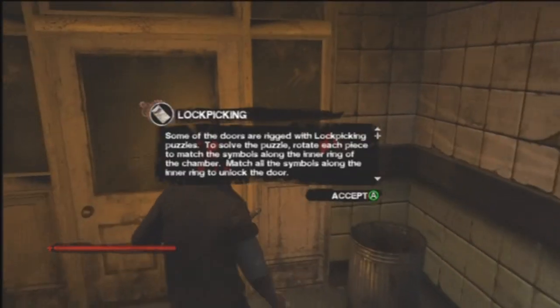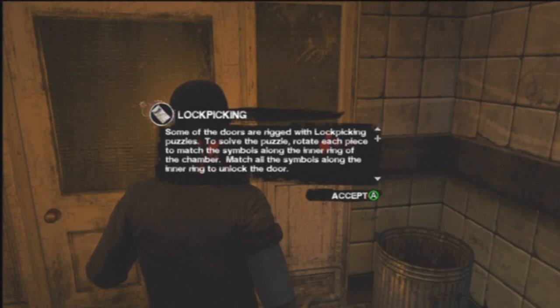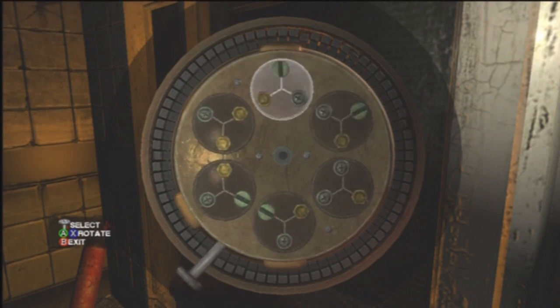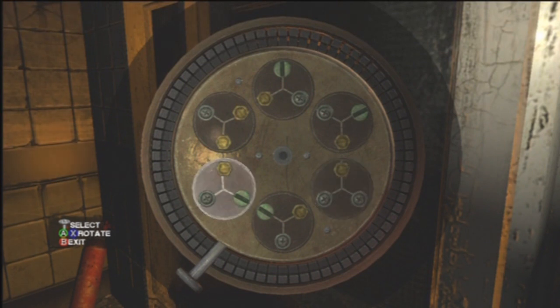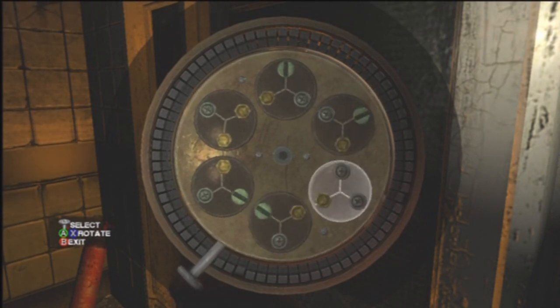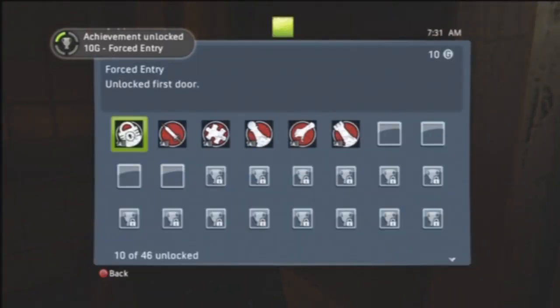So you want to go back out and go to this door over here that you need to pick. Lockpicking is kind of confusing — what you have to do is you have to line them up like a puzzle. Match the two, and here I go and mess it up. Make the screws match, the yellow things, and so on. I took a few seconds to think about it. Now this will be different each time, so I can't really tell you exactly how to do it. But just take a few seconds — it's not that difficult if you actually think about it. Then we'll change the last one and unlock it, and we'll get 'Forced Entry' for 10 GamerScore, which is unlocked first door.